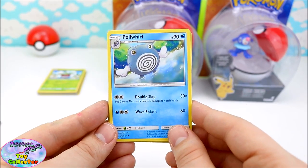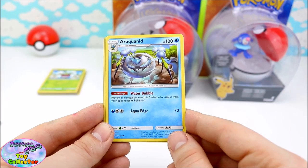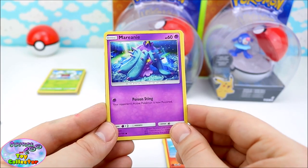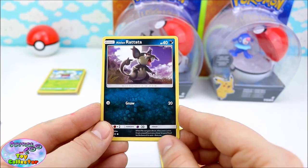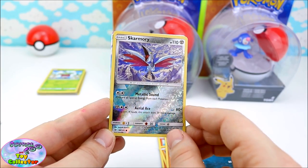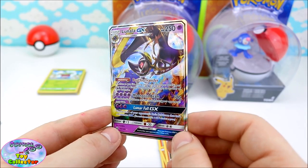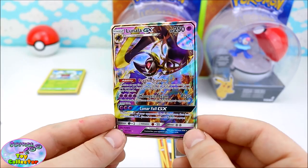We have a Poliwhirl, a Nest Ball, an Aquanid, another Growlithe, a Crab Roller, a Marini, a Roggen Roller, an Alolan Rattata, and a Scaramori — this is a Reverse Shiny! Oh my goodness — we have a Lunara GX Card! That is awesome! So we have the Legendary Moon Pokemon — that is such a cool Shiny!